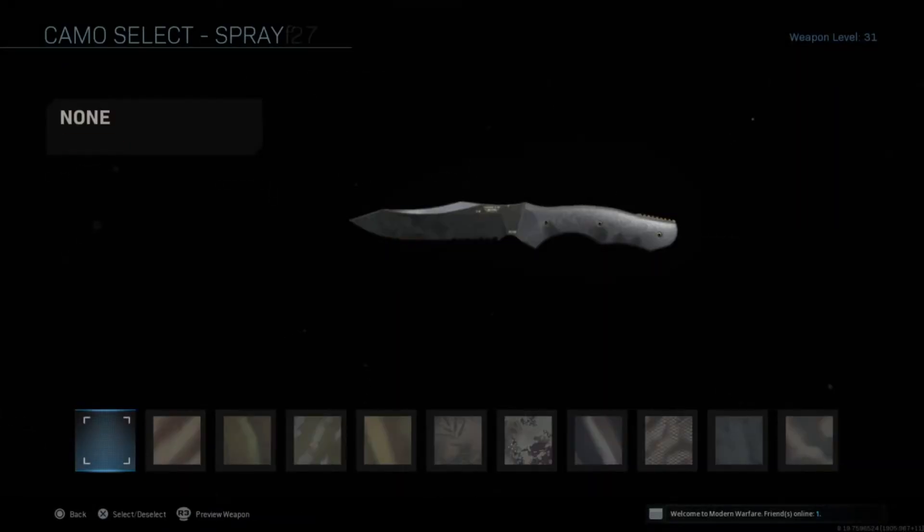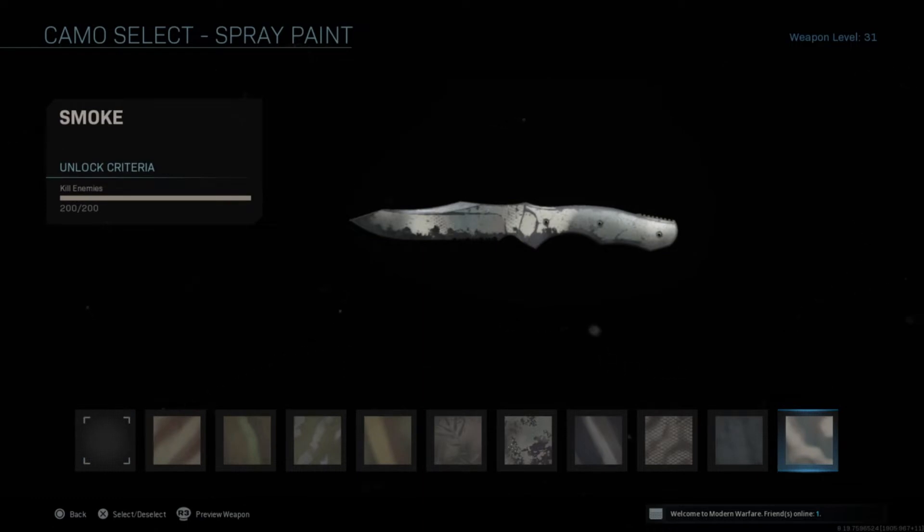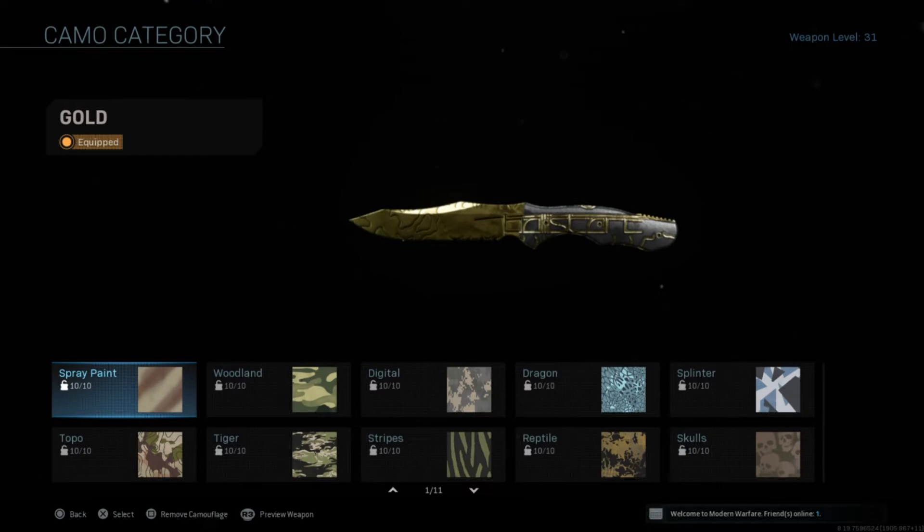There are 10 challenges. Spray Paint is to get 200 kills. It's quite a lot, but you will do it eventually. Playing on Shipment, if you do like 30 kills a match, it will take you little time.